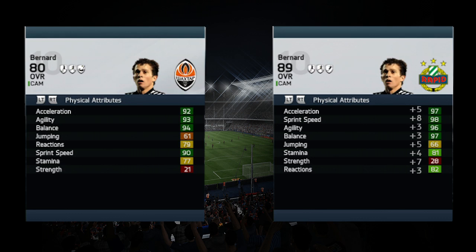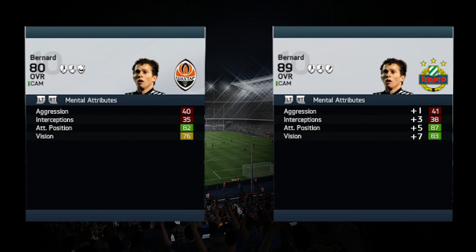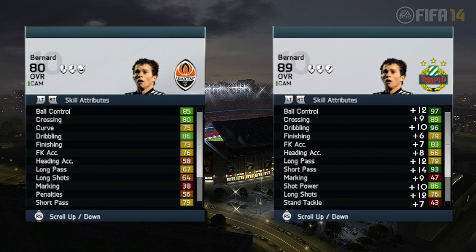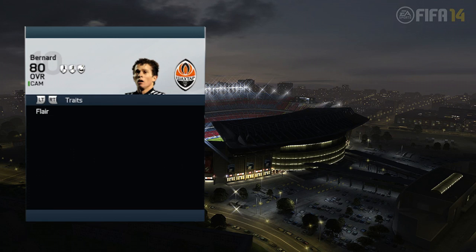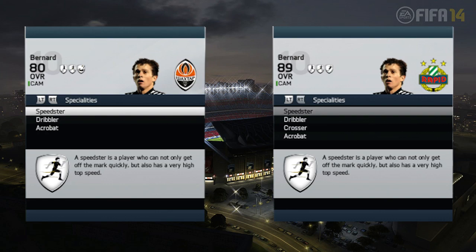He plays in the center attacking midfield position on the right hand side. You can see how he developed until 2020 and how he started on the left side in 2013. He is simply amazing — his assists are unbelievable. His ball control is perfect, and with the flare trait he is nearly impossible to take the ball off because he has such close dribbling.